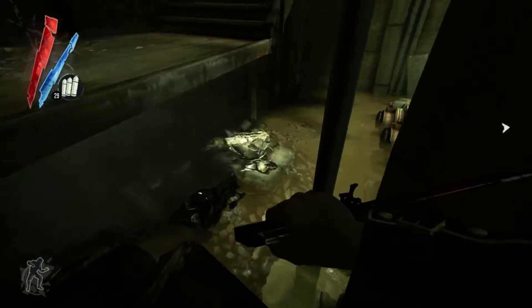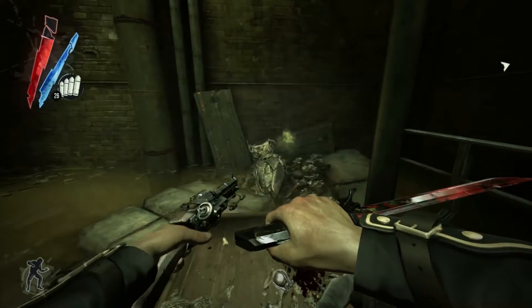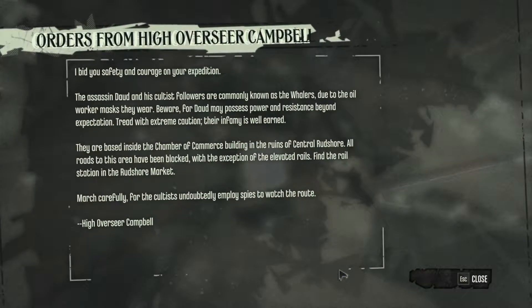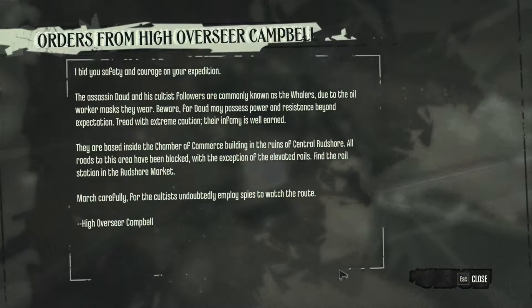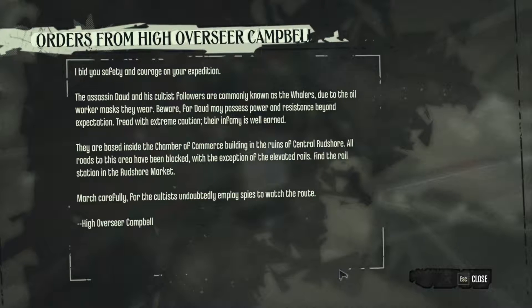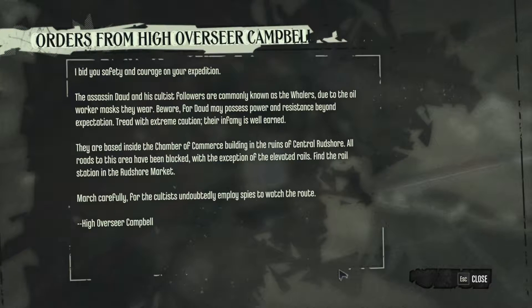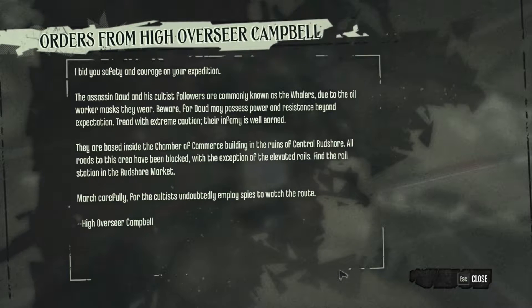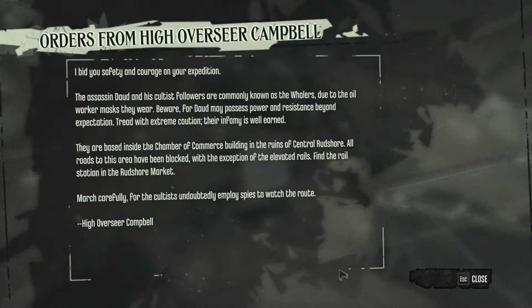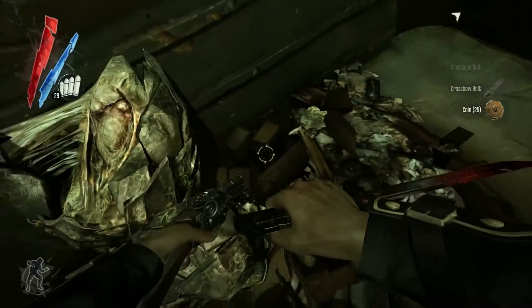Pistol ammo is quite plentiful at the moment. Orders from High Overseer Campbell: the assassin Dowd and his cultist followers are commonly known as the Whalers due to the whale oil worker masks they wear. Beware, for Dowd may possess power and resistance beyond expectation. Tread with extreme caution. They are based inside the Chamber of Commerce building in the ruins of central Rudshaw. Find the rail station in the Rudshaw market. I guess they didn't march carefully enough.